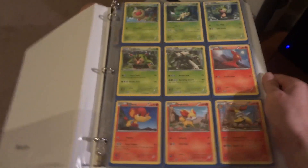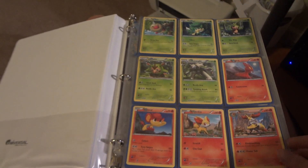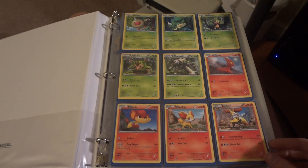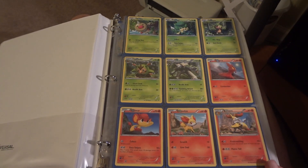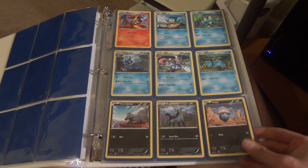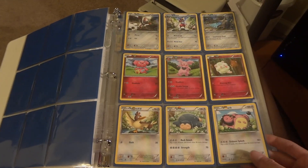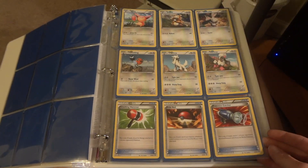I was able to trade for the rest of the set, so this is what the set looks like. It's like a mini set of 39 cards plus the holo variants, so it's kind of a fun little set. Pretty easy to complete — all you have to do is just buy those three decks and you get everything you need.